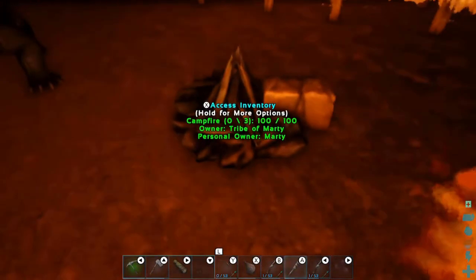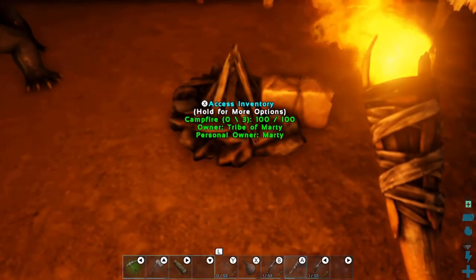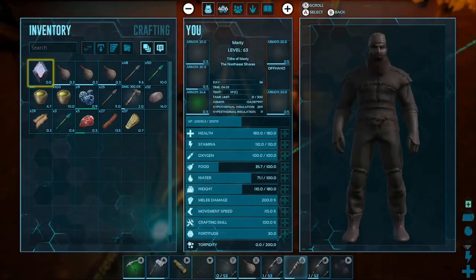So the campfire you can get pretty early on. The wood you can get from a tree and the meat you just kill a dinosaur. Pretty straightforward.